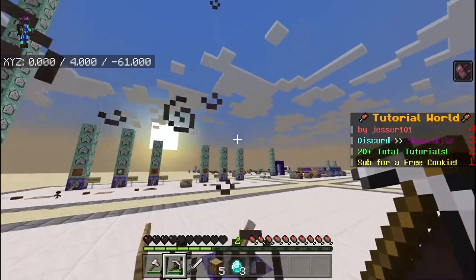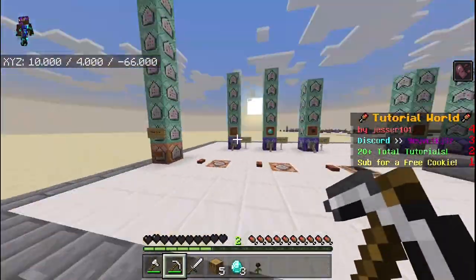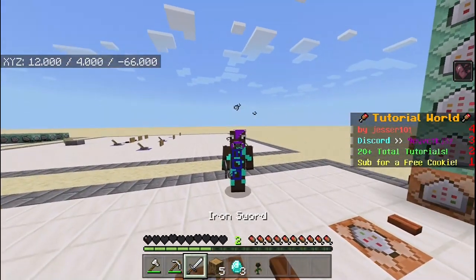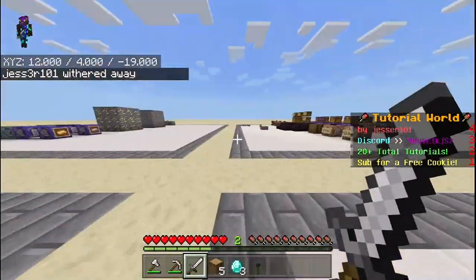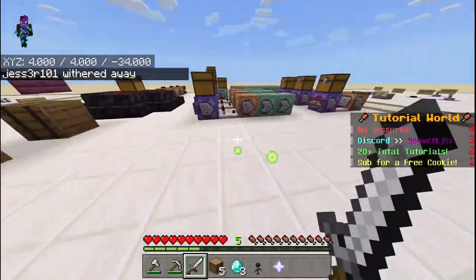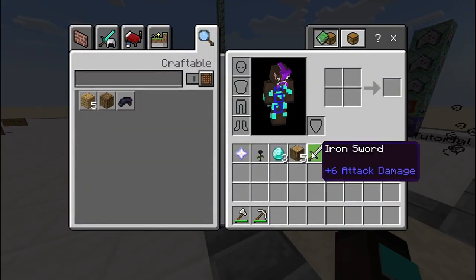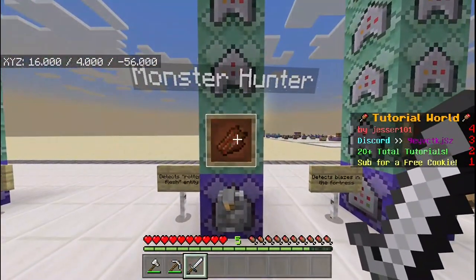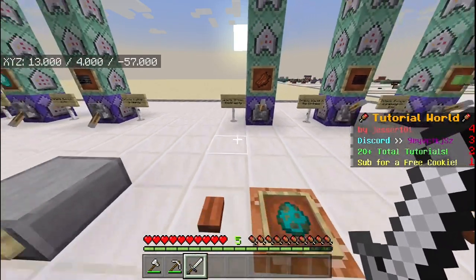As you can see that advancement also works. This next advancement is called 'Monster Hunter' and basically we're detecting the rotten flesh entity. This one isn't perfect, but if we kill a zombie and it drops rotten flesh, we'll get the Monster Hunter advancement.